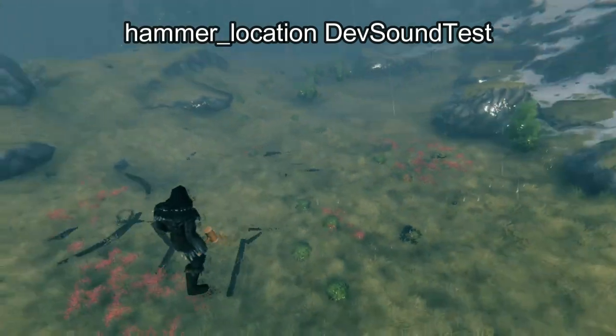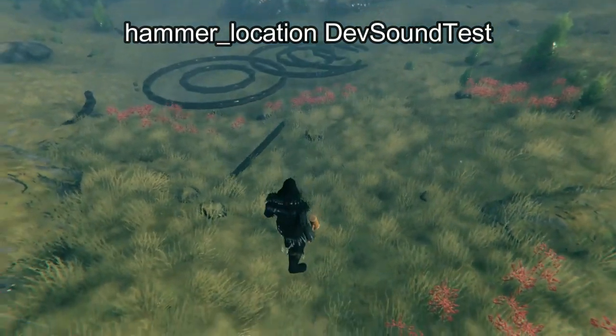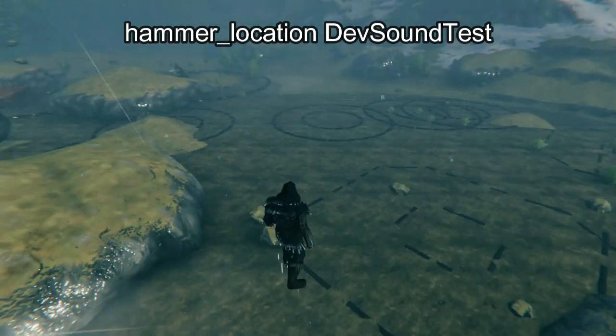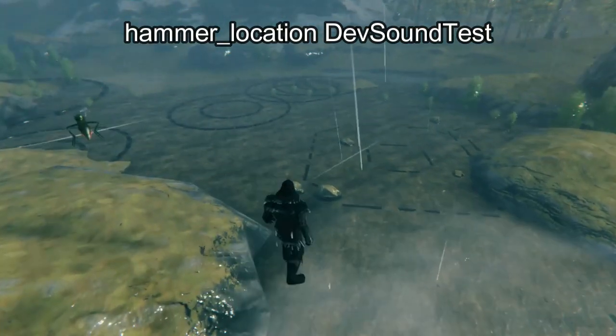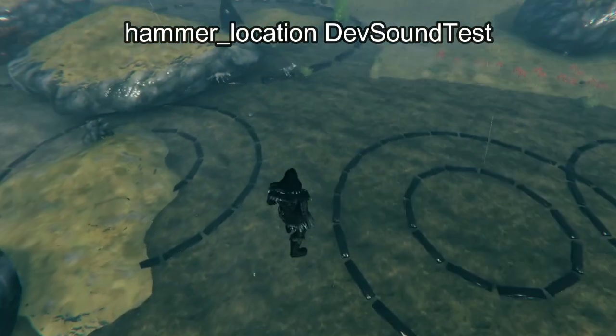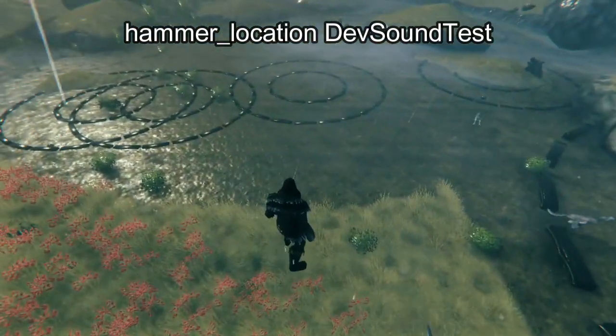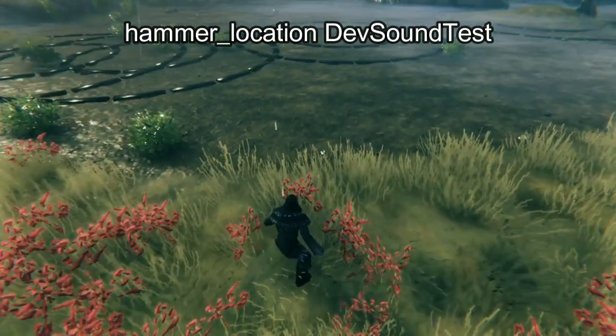Now here we have something very interesting — it's called Dev Sound Test. There's a whole bunch of crazy stuff on the ground. It looks like there are those regions, and if we go into those regions, then something's going to happen.